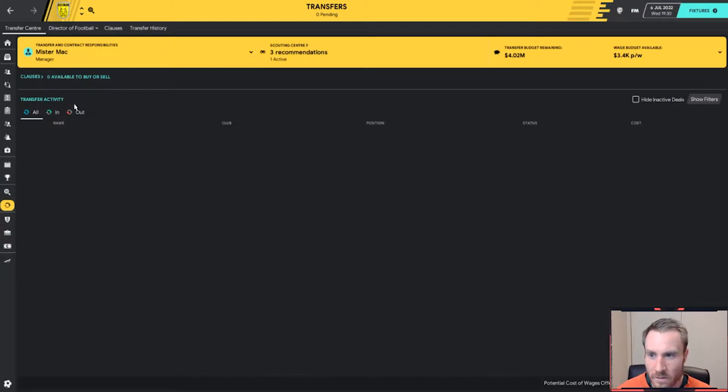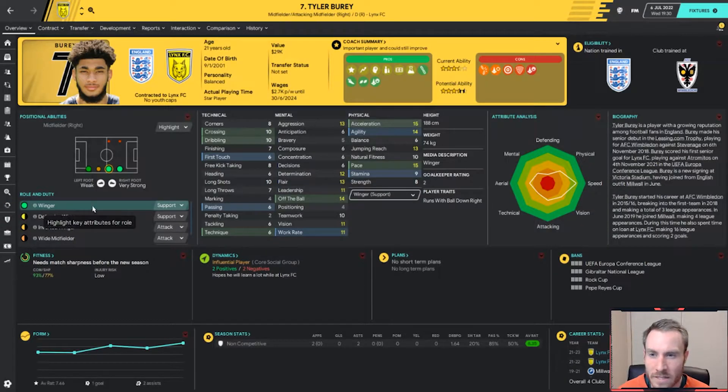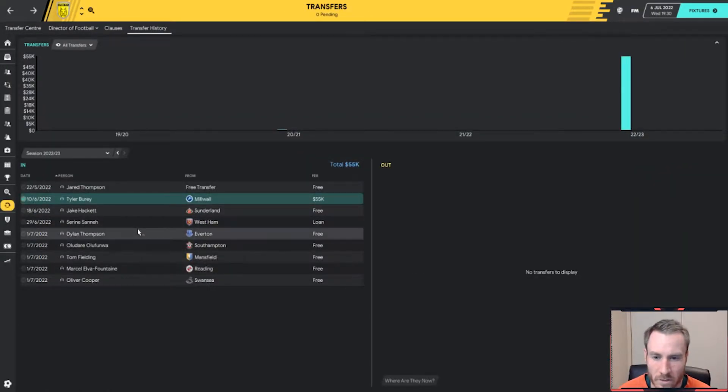There's also been some big action in the transfer market. Starting off with the big one, we secured Tyler Burry for $55,000 from Millwall. He is now ours and will be staying with us — he absolutely loved the club, it was a no-brainer for him to sign. We've got him on relatively cheap wages, $2,700,000 a week compared to some of the other players we've signed. That's actually pretty good — an exciting piece of business.